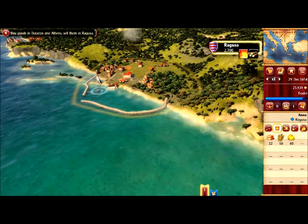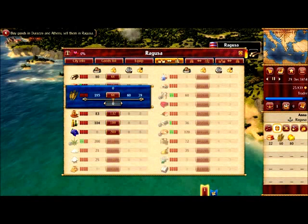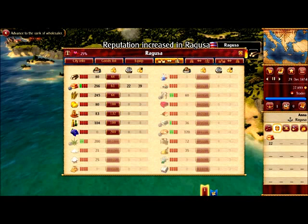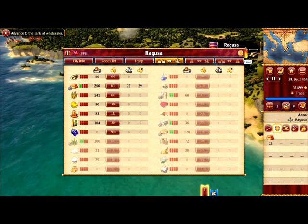Let's ring the bell — okay! Ragusa, you need grain I have heard. They are paying 66 and we bought for 39. For fruits we paid 60 and they pay 100 — nice little profit! You can see our popularity is now 25%. Let's see what the next mission is.